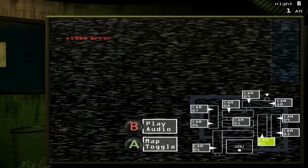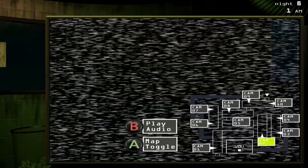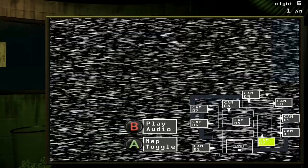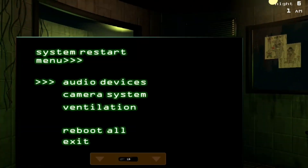Check out this crazy glitch in Five Nights at Freddy's 3, where the Springtrap animation at the door was playing over the Phantom Freddy jumpscare. In case you missed it, take a look at this image — as you can see, Springtrap's door animation was playing over Phantom Freddy's jumpscare.